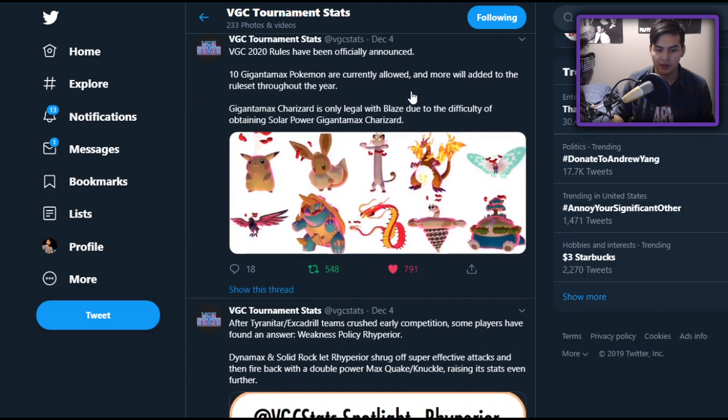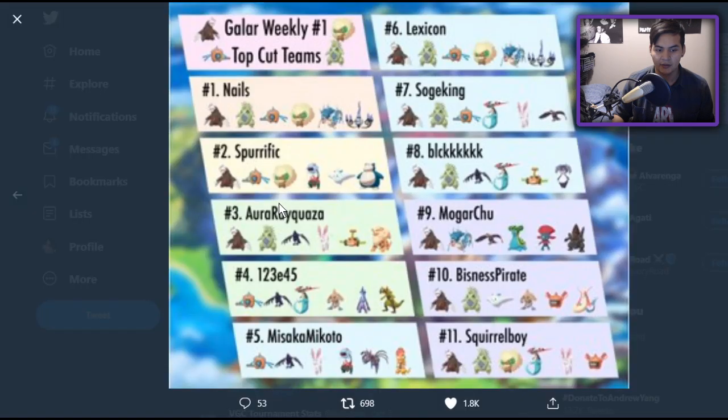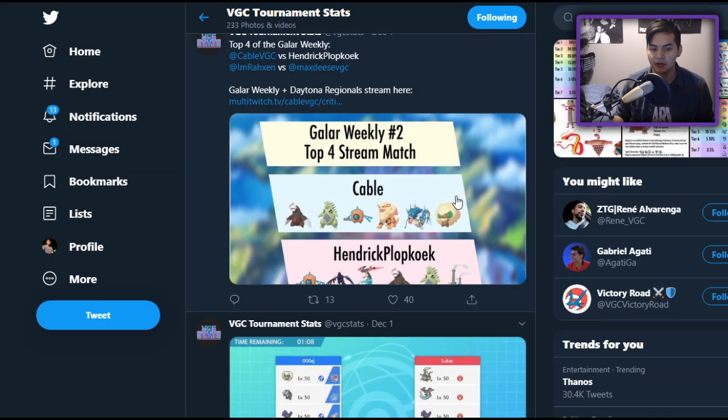Stats from December 9th, let's start from the beginning. So week one, the top cut team was from Nails — he's actually a very experienced VGC player, he's been around forever. But as we can see, the top used teams all have Excadrill, and then the rest have Excadrill too. The top cut teams all have that in common, and they're all running sand. Sand is very, very powerful right now. I'm just setting all this up so I can make my case about Excadrill and explain how you can use them and how you should counter them.